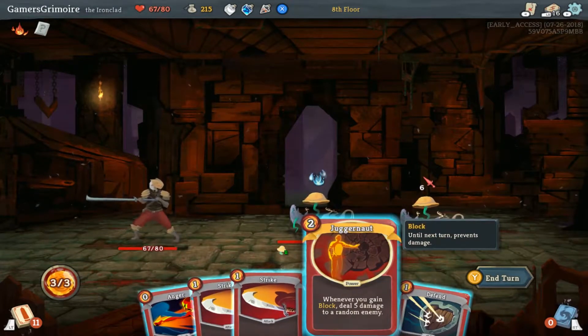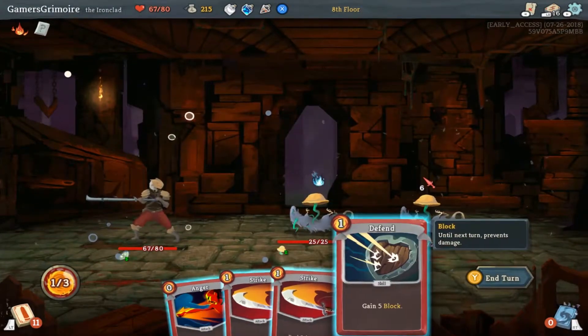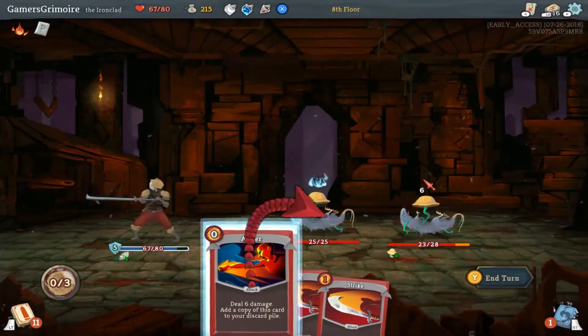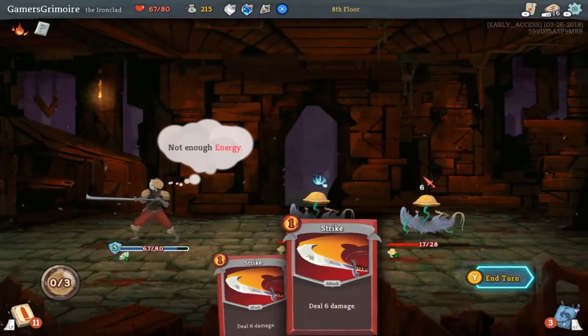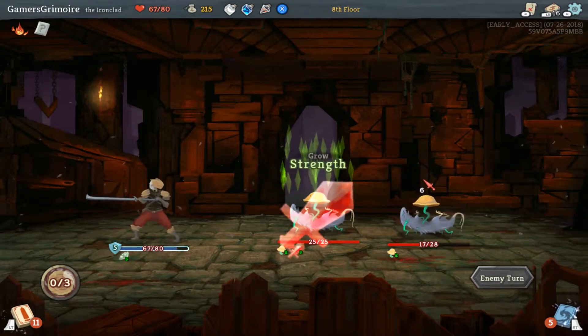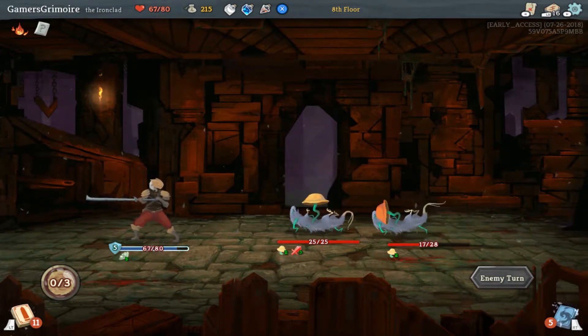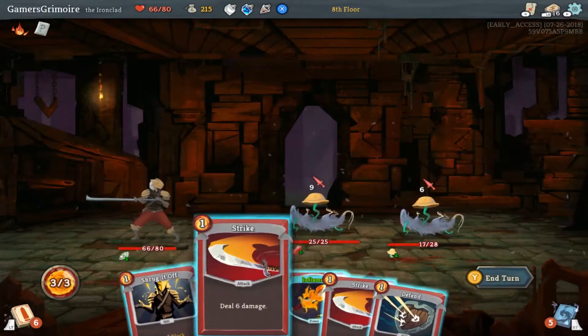So there's one over here — what I can do is... yeah, there you go. Until next turn, prevents damage — and this is permanent, I believe? Yes. So now I gain that thing. So now I'll attack something. Anger. That also gave me block, so I'm going to get attacked for one. That one boosted its strength, it's going to hit me for one. But now whenever I do things like shrug it off, I get to hit something.